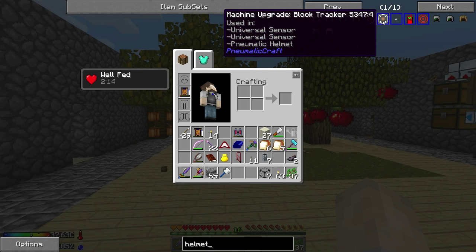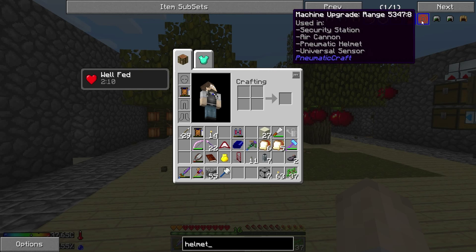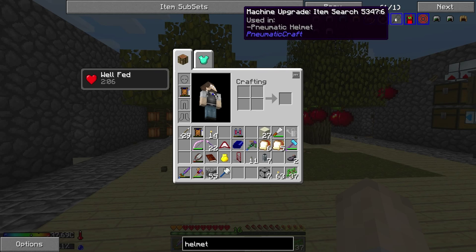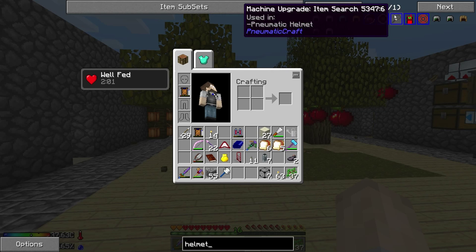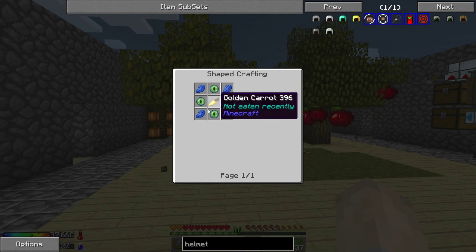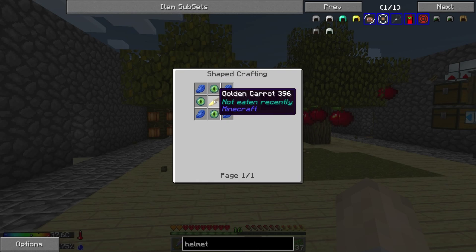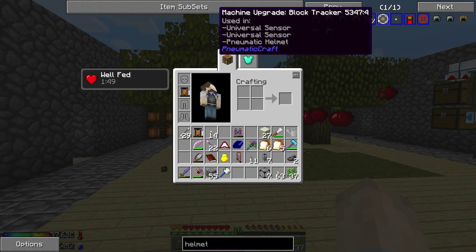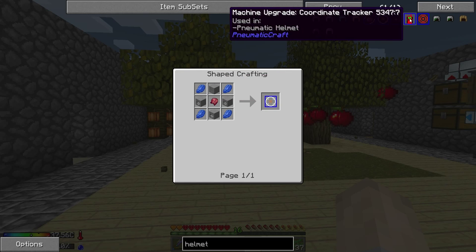Entity tracker, a block tracker, an item search, coordinate tracker, range. I'm interested to see what some of these upgrades actually do. I'm not too sure what the item search does. It seems quite hard to make though - actually no, that's probably not too hard to make. That might be a bit hard to make. We may do that in the next episode.